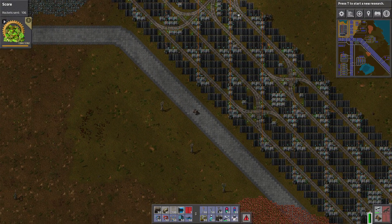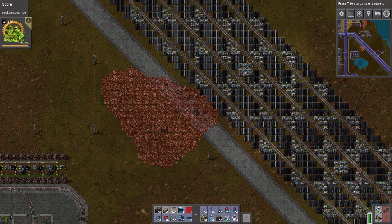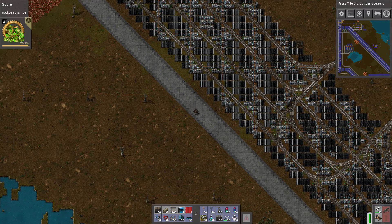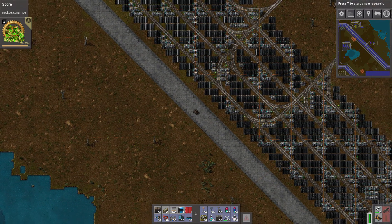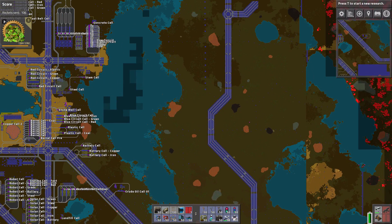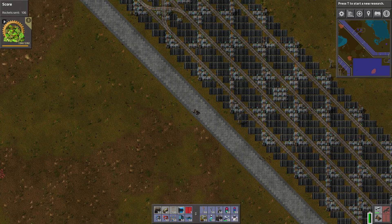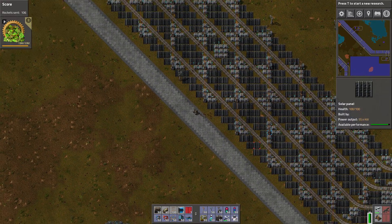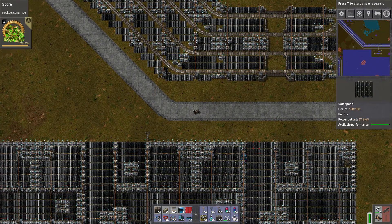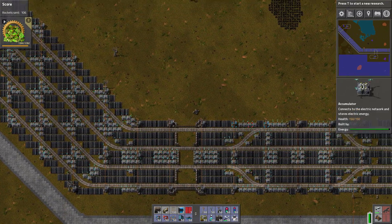Welcome back to Factorio Meiosis, episode 47. Today we are going to cross the pond and set up three individual cells to mine basically all the things — we're going to mine up the coal, the iron, and the copper. Instead of making a whole bunch of small cells each with their own stop, I'm just going to set up one cell for each ore type — one big one for copper, one for coal, and one for iron.